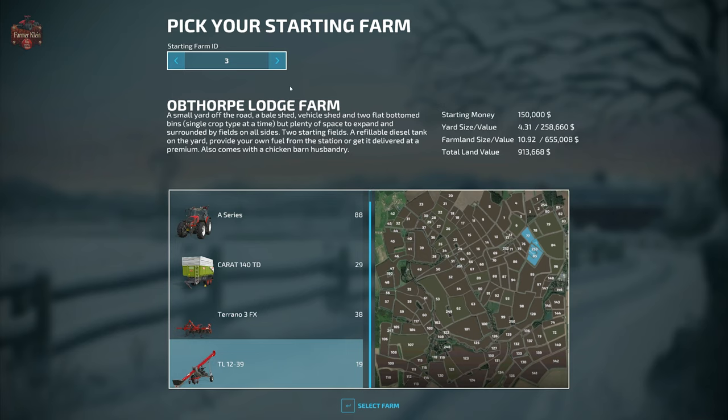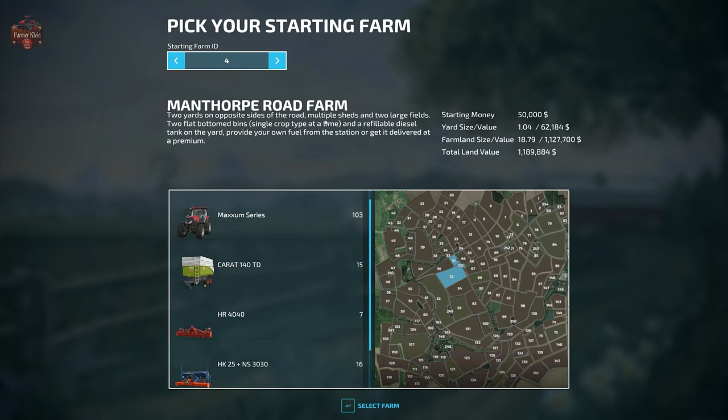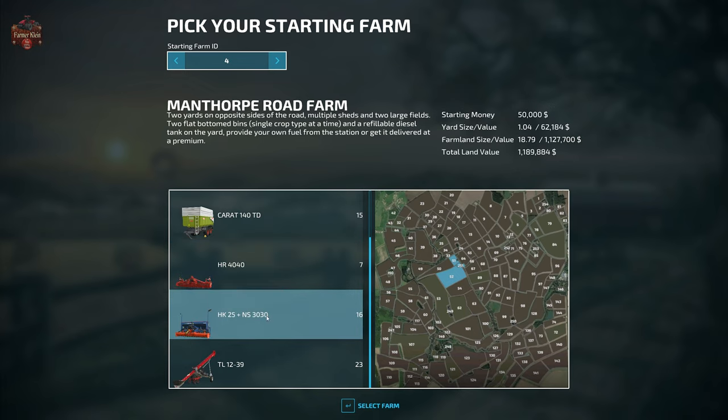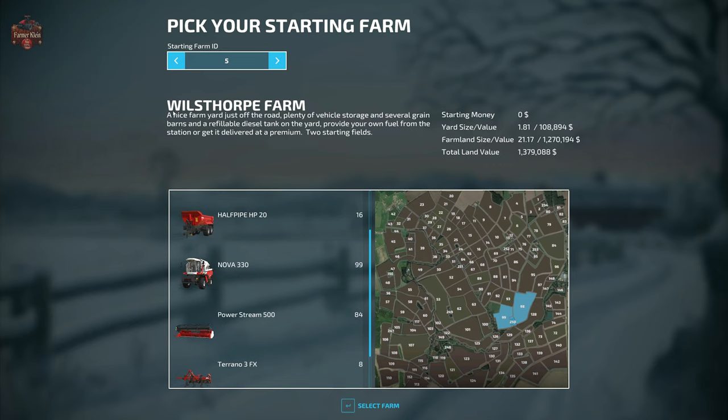Farm 4, Manthorpe Road Farm, has two yards on opposite sides of the road, multiple sheds, two large fields, two flat-bottom bins, and a refillable diesel tank. You start with just $50,000, one hectare of farmyard, and 18 hectares of farmland with a land value of $1.2 million. Starting machinery includes the Case Maxxum series tractor, Croc 140 TD trailer, HR 4040 power harrow, the NK25/NS3030 seeder and power harrow combination, and a TL 1239 belt.